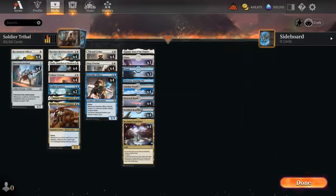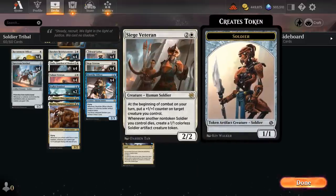Another great three-drop from the Brothers' War is Siege Veteran, a three-mana 2/2 human soldier. At the beginning of combat on your turn, put a +1/+1 counter on target creature you control — similar to the rotated Luminarch Aspirant — and whenever another non-token soldier you control dies, create a 1/1 colorless soldier artifact creature token. A great way to add power and toughness to the board and give insurance against removal and sweepers, as we'll still get some replacement 1/1 tokens.